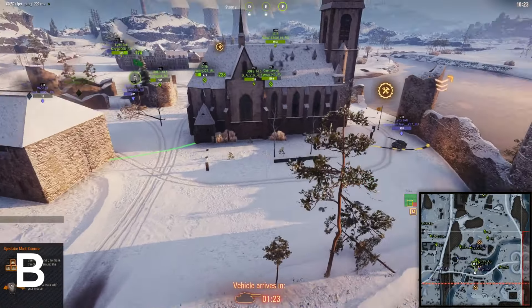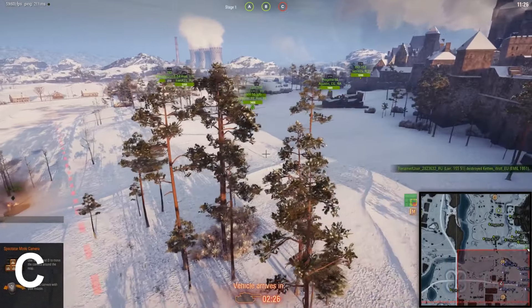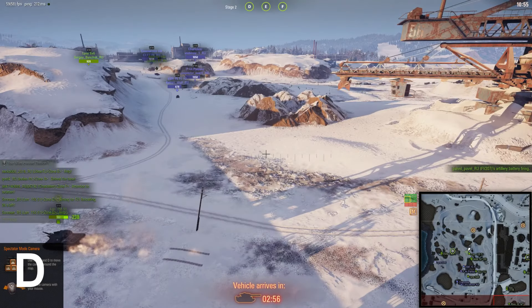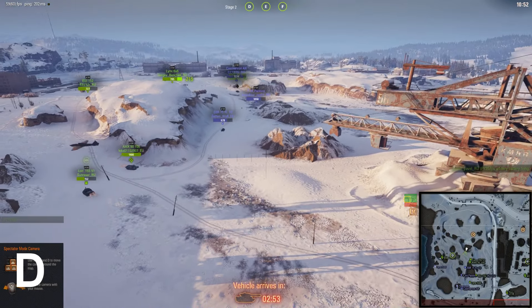Charlie is by far the easiest to capture for the attacking team. You see that little wall right at the edge of the circle sitting under the building — one tank can actually sit out there and cap it on its own. Charlie normally falls very quickly. Out of the first three objectives, Charlie is the quickest to fall, and once it's fallen you push through an open field but there are a lot of undulations for you to hull down and attack from.